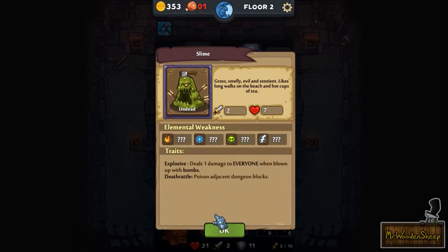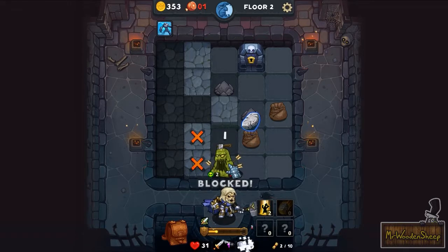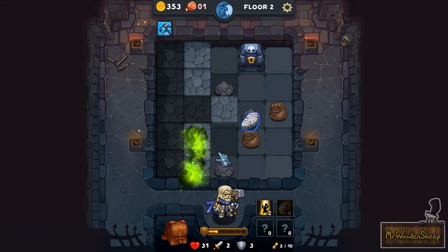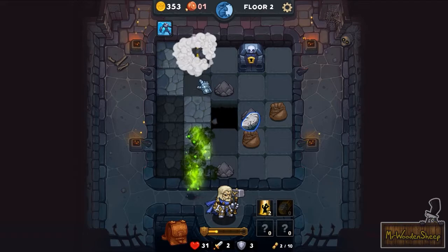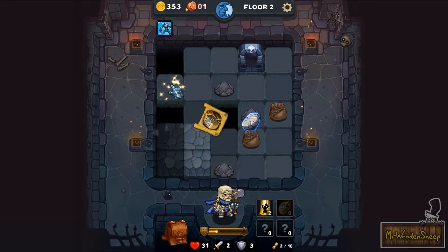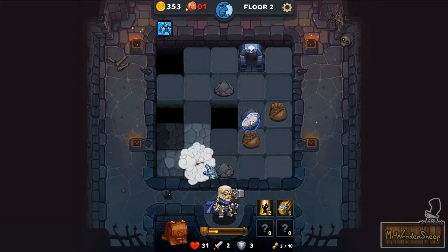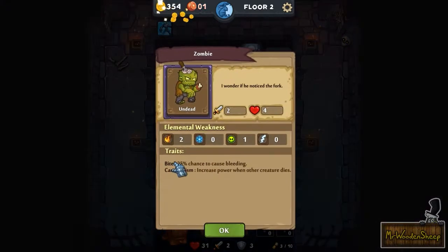It deals one damage to everyone when blown up with bombs — let's not do that. Deathrattle: poisons adjacent dungeon blocks. Ow! You have to click multiple times to actually hurt them, and they don't attack you as you explore other tiles. You can add skills here — I forgot about this. So this can heal me. Right now my armor is low, so I'd rather take that up. I wonder if he noticed the fork — that does look very painful.